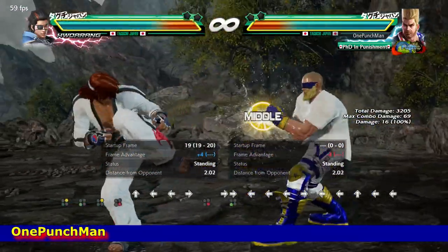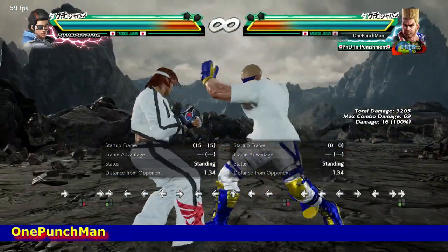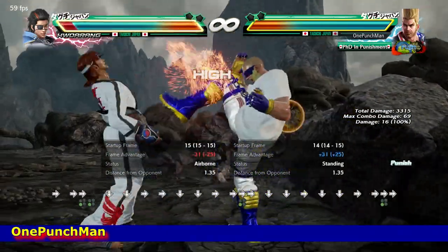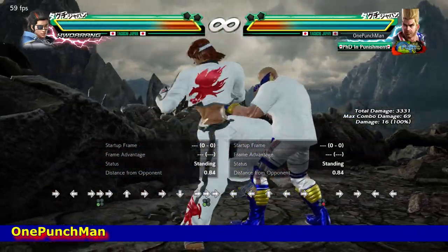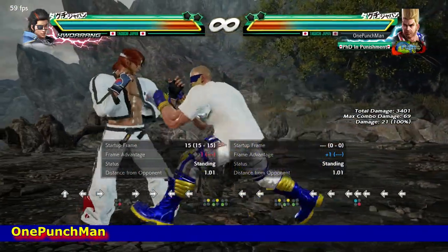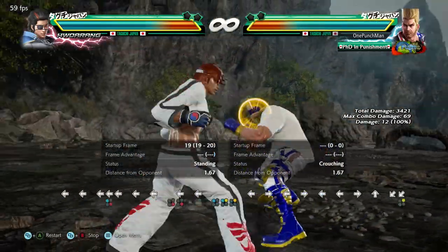Now there is that move also — it has a low range. Minus 14 on block but not every time. Can do 2 3 here, but forward 1 plus 4 will not work, and 4 will also not work. Can be side stepped to launch.